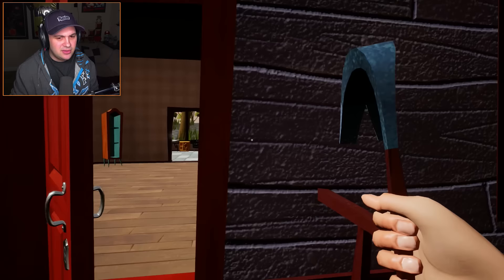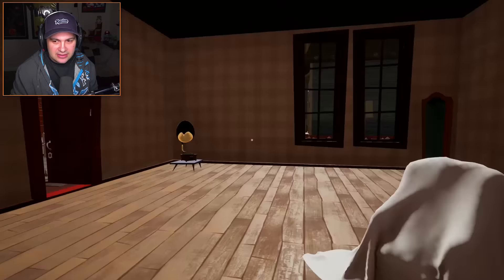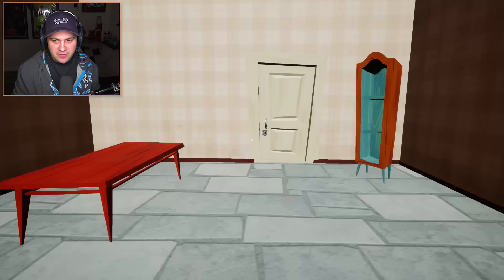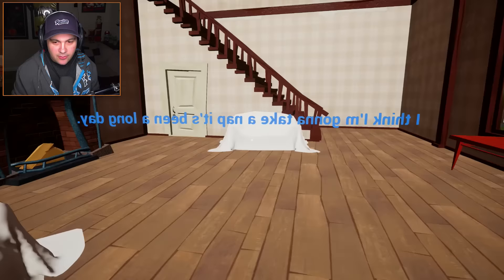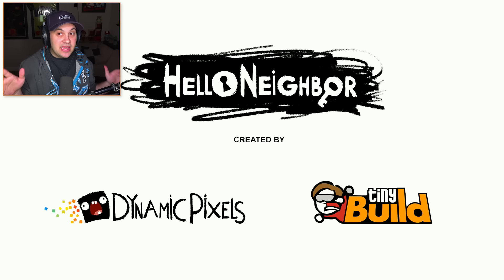Let's go ahead and open this up and go inside of our childhood home — that is not our childhood home. What does this say? 'I think I'm gonna take a nap. It's been a long day.' Yeah, it has been a very long day — all of a minute and a half trying to open the door to this house. We go up to the couch and that finishes the intro.